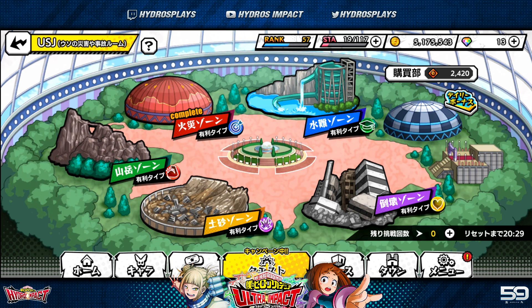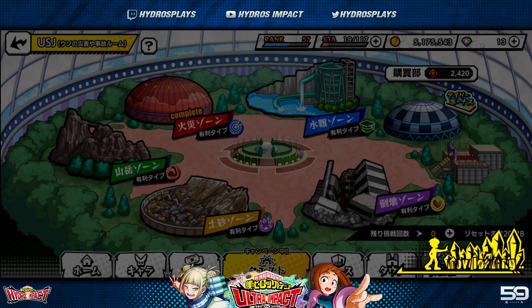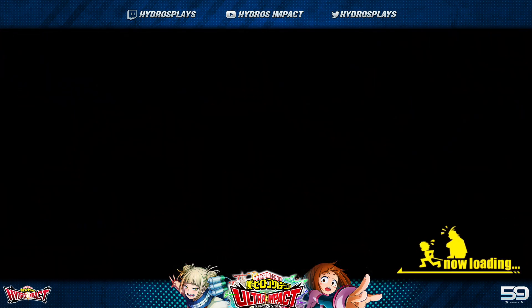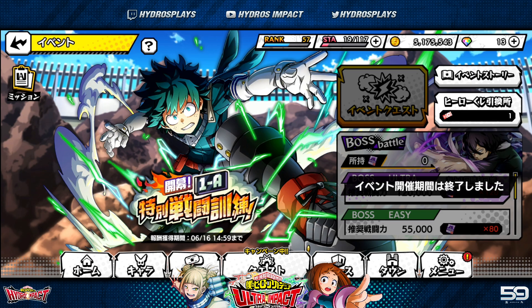To recap: only use gems on stamina refreshes during double drop rate events — that's when you'll get the best value. You have plenty of free stamina sources otherwise. Also, when free events like the All Might event are available, make sure to do them — they're great for free items and free characters. That's all my tips and tricks! If you have any questions, let me know in the comments. Subscribe, hit the bell for notifications, and I'll see you in the next video — have a fantastic day!